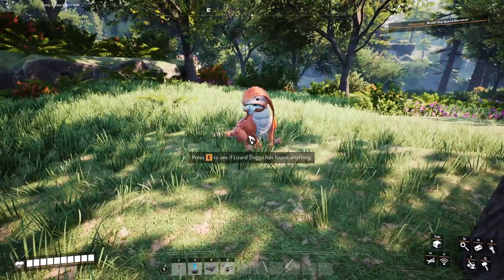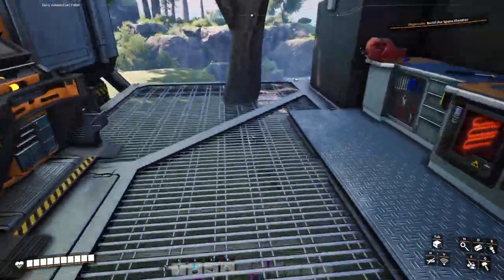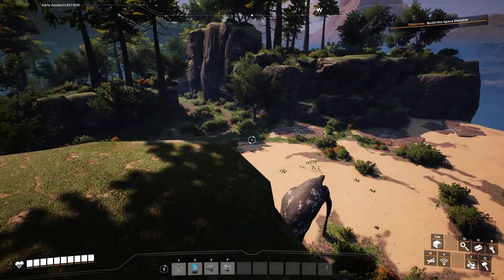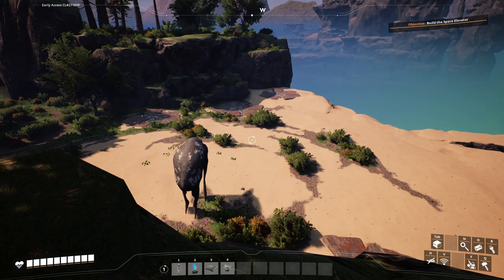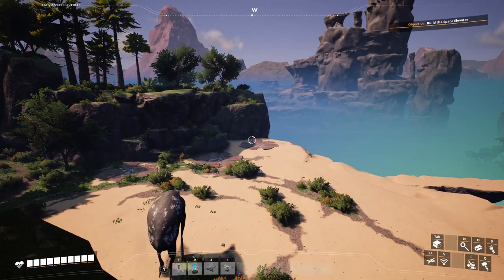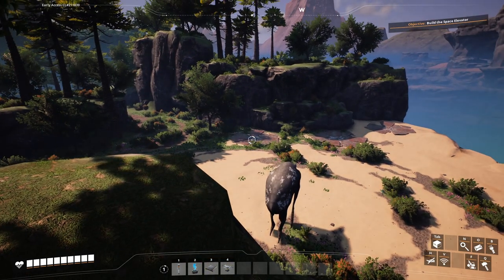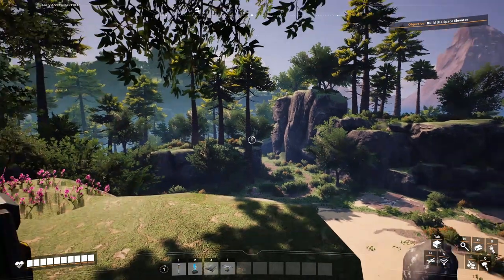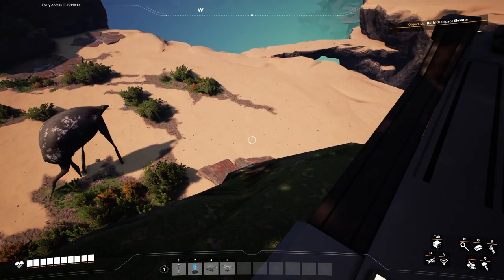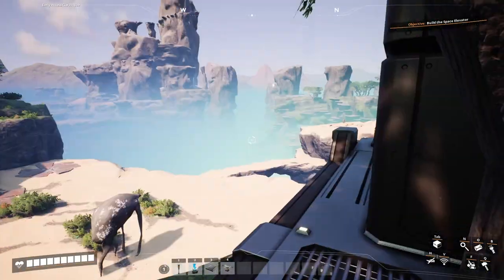While lizard doggo takes his mandatory union break, let's see what we need to set up. We got four iron nodes down there. I think we will try and set up those three — the furthest one will probably be plates, next one will probably be rods, and then that one closest to the alleyway there will be screws.